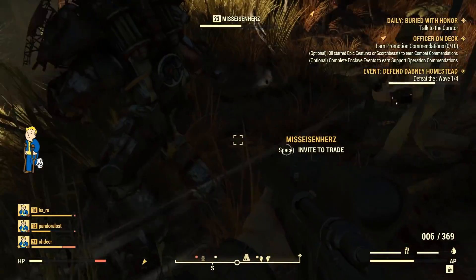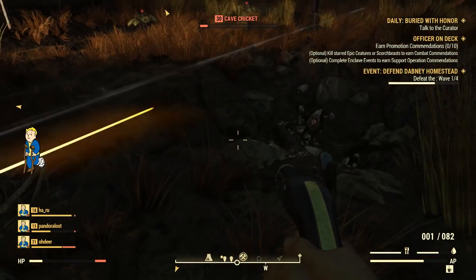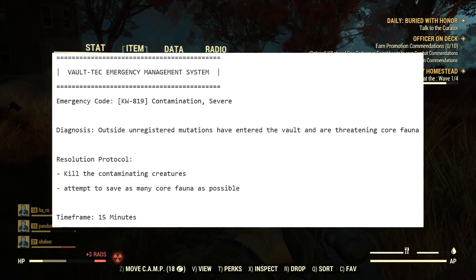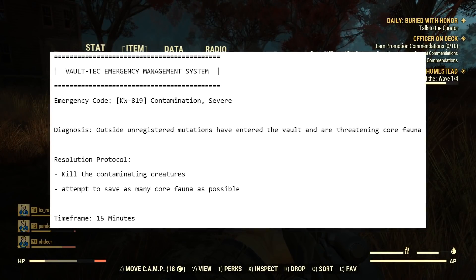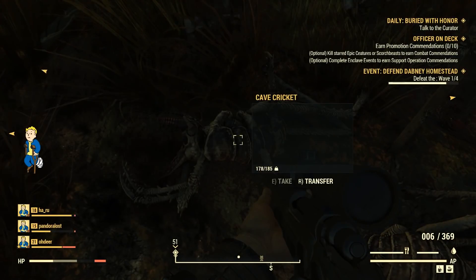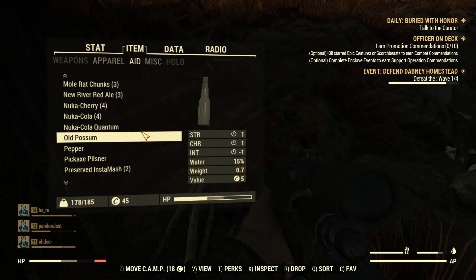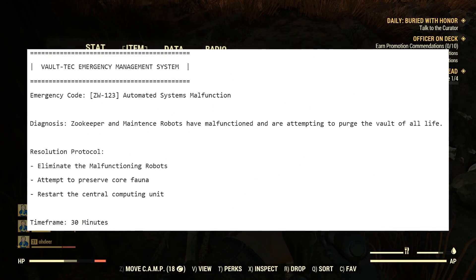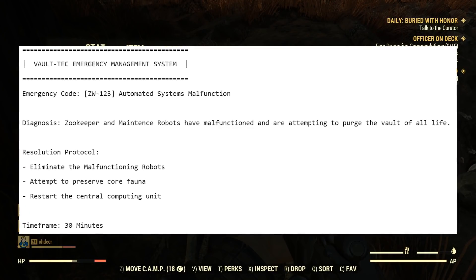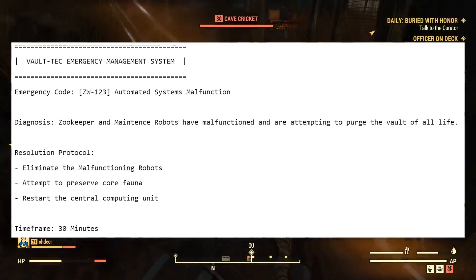You'll have to take down a bunch of enemies, maybe fix a few things, and it seems like this is actually going to have a time limit. Here's one example: Diagnosis — outside unregistered mutations have entered the vault and are threatening core fauna. Resolution Protocol — kill the contaminating creatures, attempt to save as many core fauna as possible — and gives you a time frame such as 15 minutes. Another one listed is: Diagnosis — zookeeper and maintenance robots have malfunctioned and are attempting to purge the vault of all life. Resolution Protocol — eliminate the malfunctioning robots, attempt to preserve core fauna, restart the central computing unit — and gives you a time frame of 30 minutes.